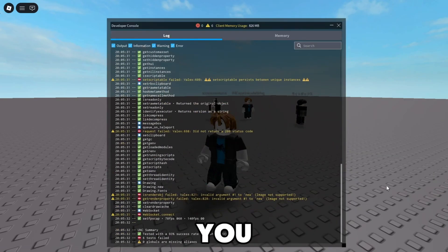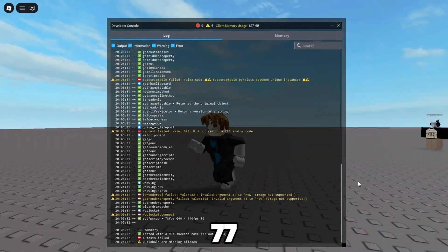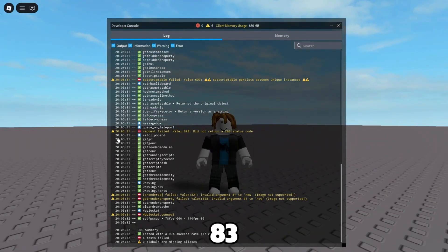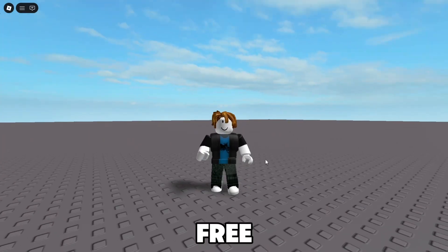I'm now going to paste in the UNC test and run it, then press F5 on my keyboard and scroll all the way down. As you can see, this executor offers a 93% success rate — 77 out of 83 — which means Velex can execute almost every single script. That's extremely overpowered, especially for being free and having such an easy key system.